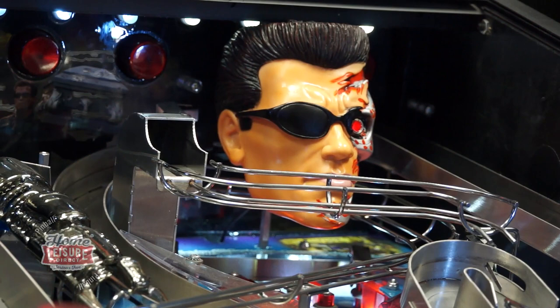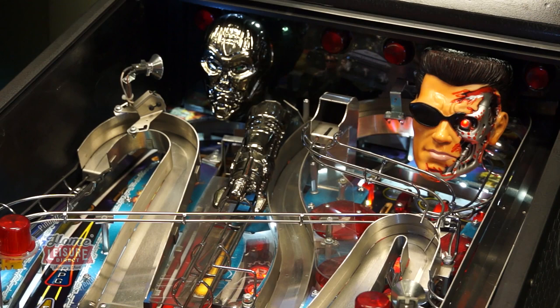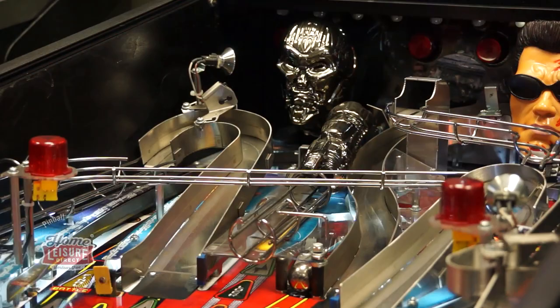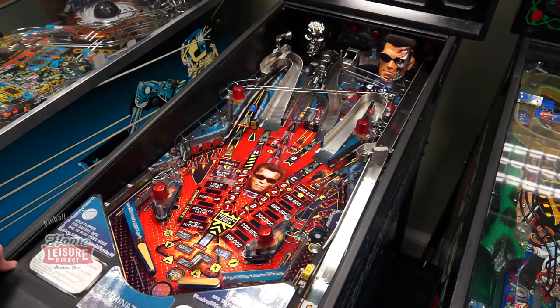Also on the playfield are the T800 Terminator and the TX Terminatrix. The T800's eye is illuminated in red, and the TX has the game's other main interactive feature. Locking balls at the TX will allow the TX to launch balls back at the player through the attached arm cannon. It's brilliant to see when balls are fired back at the player in rapid succession.